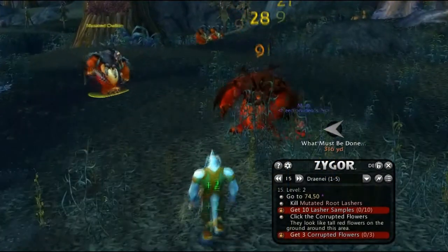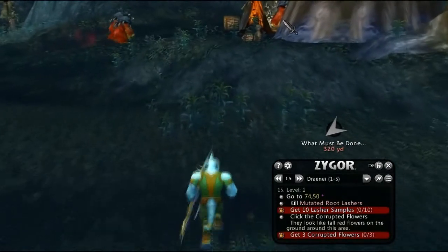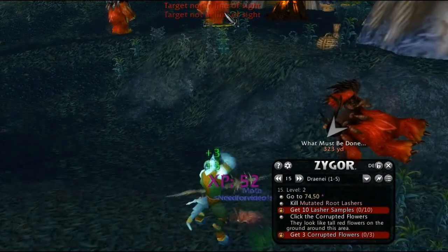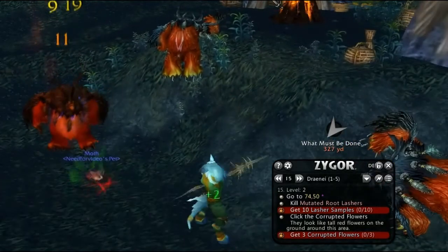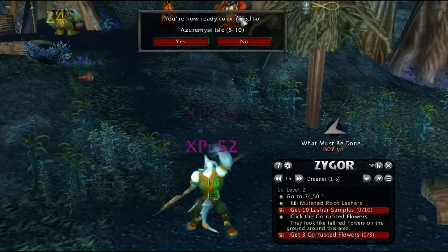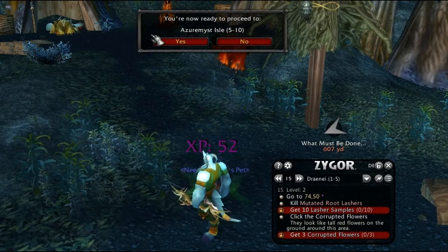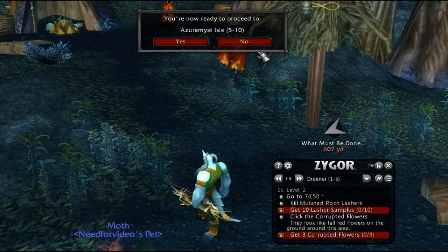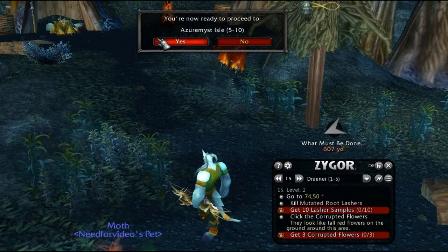That covers pre-leveled characters who are new to the guide and those who want to combine questing with dungeons or PvP to level. But what if you use heirloom items that give you extra experience, or what if you're leveling with a friend using Recruit a Friend getting tons of extra experience? Or what if you're just leveling faster than the guide thinks you should, simply because you're amazing or lucky with quest item drop rates? No worries at all — our new and improved Smart Injection System knows exactly what to do. As soon as it detects that you're leveling faster than the guide, you'll be given the option to skip ahead early to the next guide that is better suited for your character.